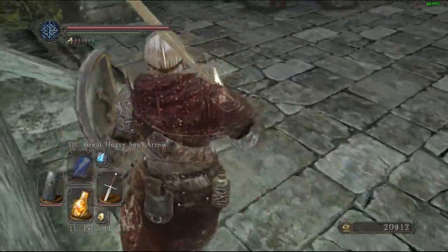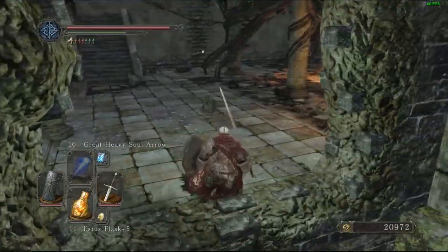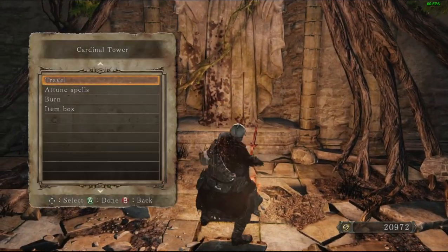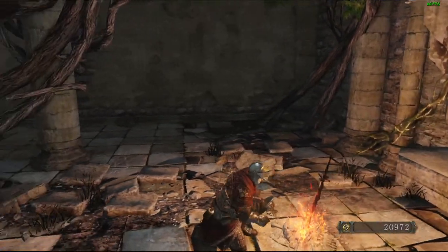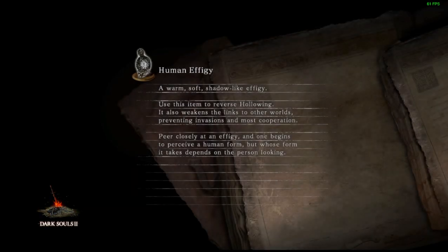It's always nice to get drops from enemies and deal some extra damage. Now we're going to go to the starting area — which is also the hub area.